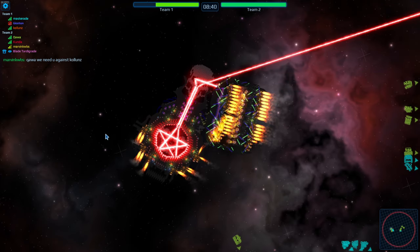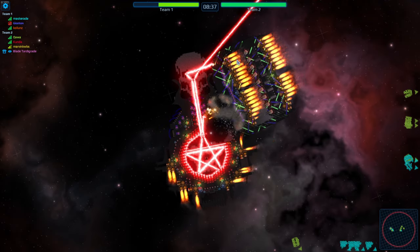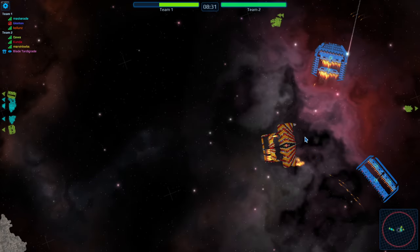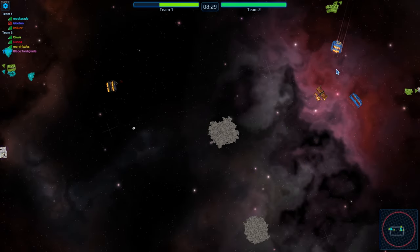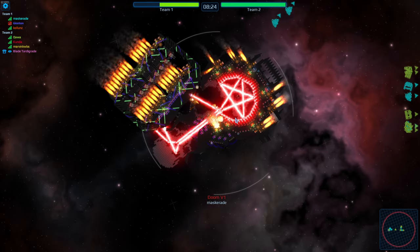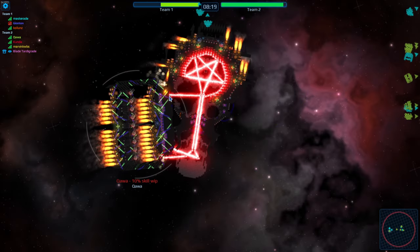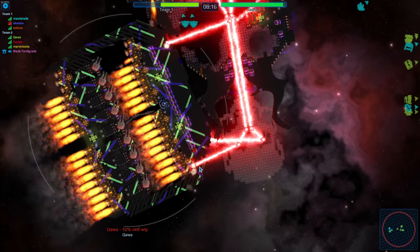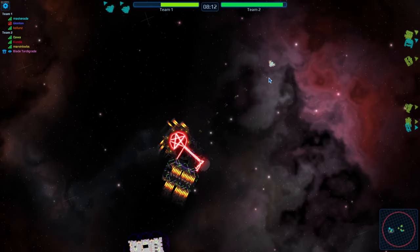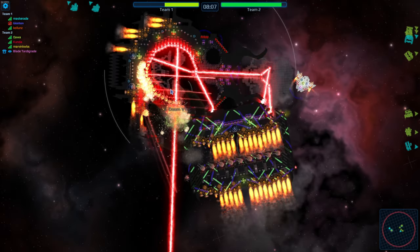It's two million per player by the way. Yeah, he's starting to take out a bunch of the laser damage here. Not too much going on over this way just yet. Masquerade taking a bunch of damage from Kawa - Kawa does not want him here. He is taking a bunch of damage on his right side though, he's lost pretty much all of his armor. The ship is starting to fail.